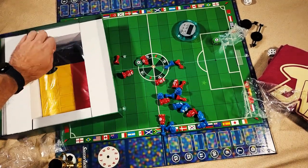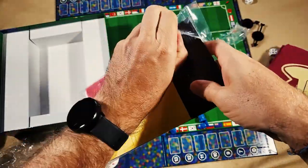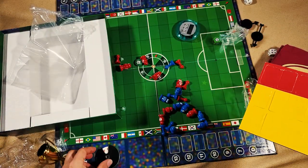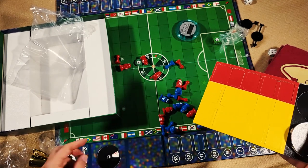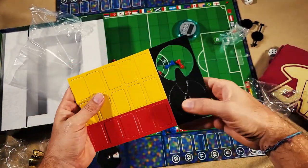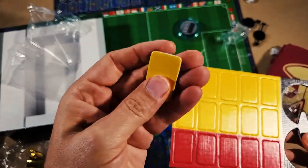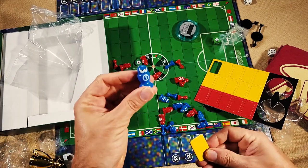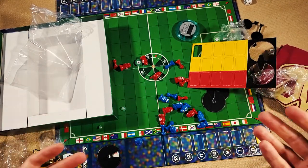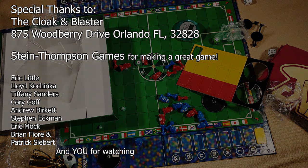It wouldn't be soccer unless you could get a yellow or red card, so those are included. The scoring track gets assembled onto the board and you keep track of your score there — you only need two of the pins but three are included, which is nice. There are also plenty of yellow and red cards made of pretty thick cardboard. If somebody's misbehaving they get a yellow card, and if it gets bad enough they can get a red card and be thrown out of the game. Those are the components — I'm looking forward to playing this with my kid and I'll let you know what we think. Thanks.